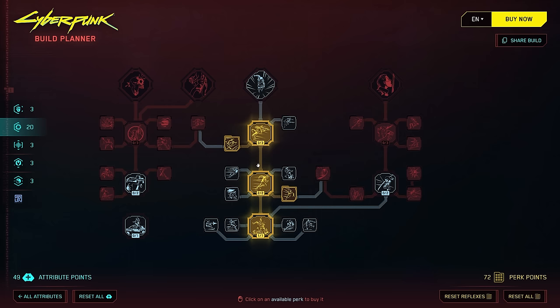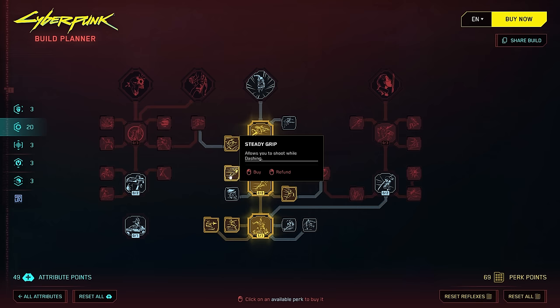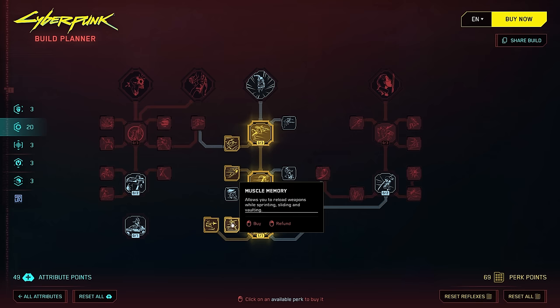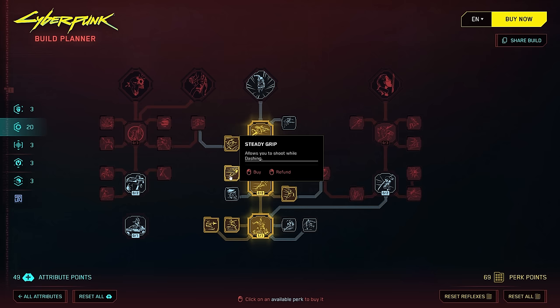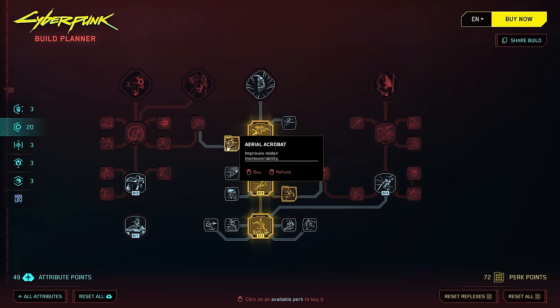If you purely want the dash mechanic, there are adjacent passives to grab. For gunplay builds, Multitasker, Muscle Memory, and Steady Grip help you shoot, reload, aim, and all of that when sprinting, sliding, vaulting, or dashing. Otherwise, you can skip those and focus on Mad Dash, which doubles dash range toward enemies — literally letting you close across the map. Aerial Acrobat also helps improve mid-air maneuverability.